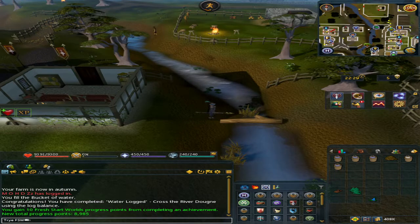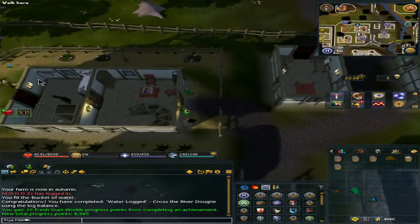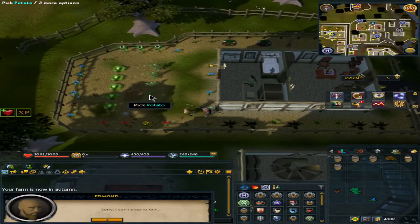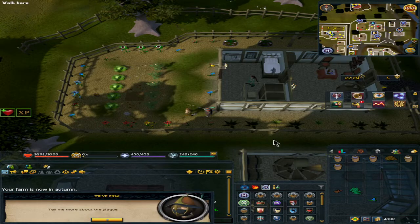Once you are here, go to the west and we'll be going in the garden to speak to Edmon. Speak to him, hit option one — 'What has happened to her' — and confirm to accept the quest.